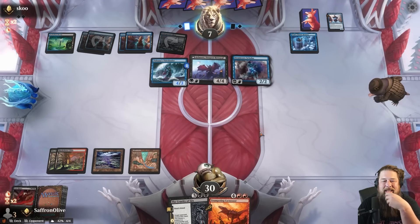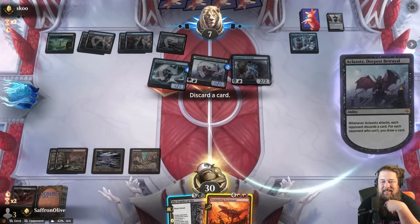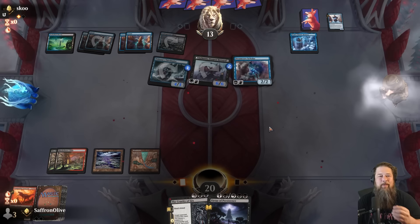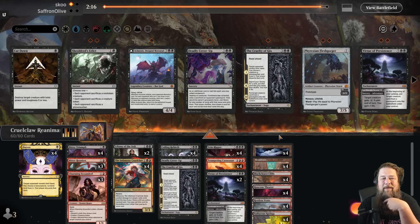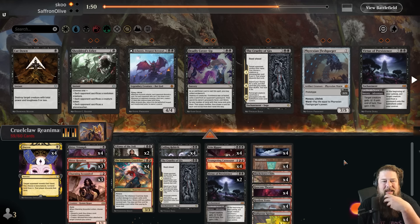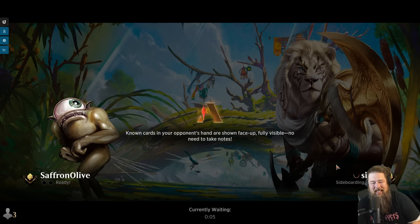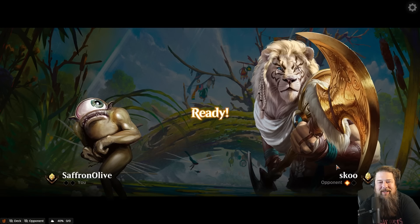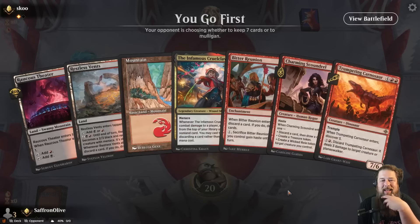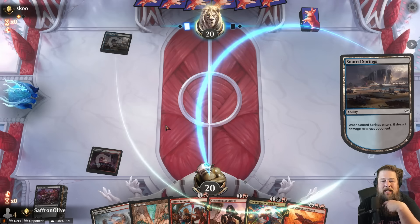We draw a Cruelty of Gix — great if we could cast it, but we can't yet. Opponent plays Invasion of Amonkhet, mills three cards, and we discard a Vein Ripper — opponent draws and gets to flip it. Getting stuck on lands and unable to cast this Cruelty of Gix is a problem. Opponent gets a Vein Ripper from Invasion of Amonkhet and seems to be sitting on a counterspell. They go with Aklazat — we definitely need to draw land here. What a brutal way to lose — stuck on lands, locked out of playing Magic.